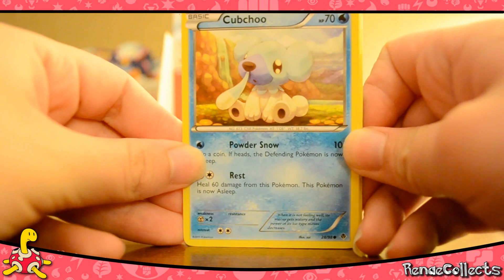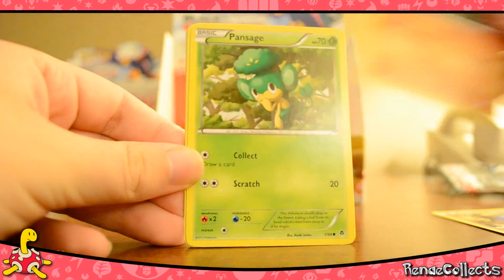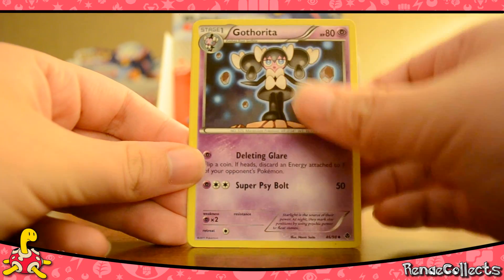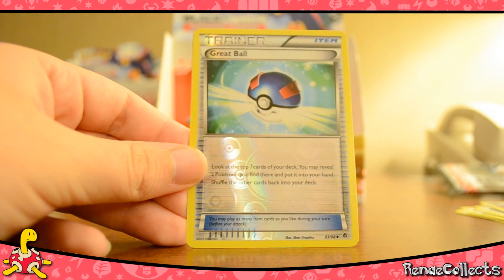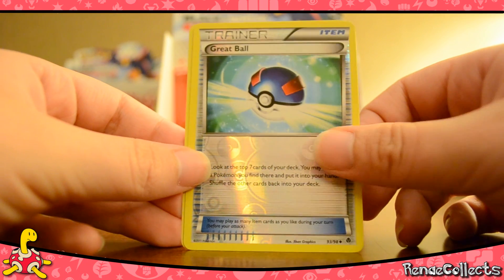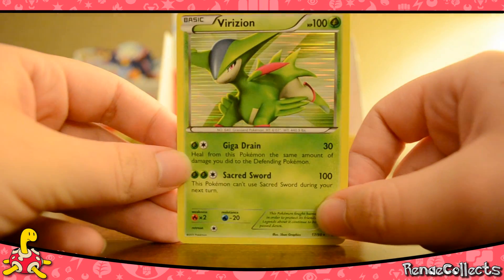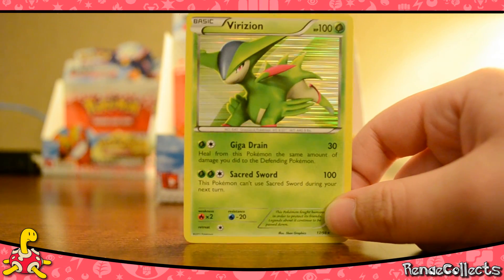Okay: Cubchoo, Roggenrola, Drillbur, Pansage, Minccino, Grapeball, Gotharita, Boldore — oh! Reverse Grapeball. So glad I pulled that one, oh my gosh — that's the one! Wow. So we got all nine holos in this box, which is pretty good.